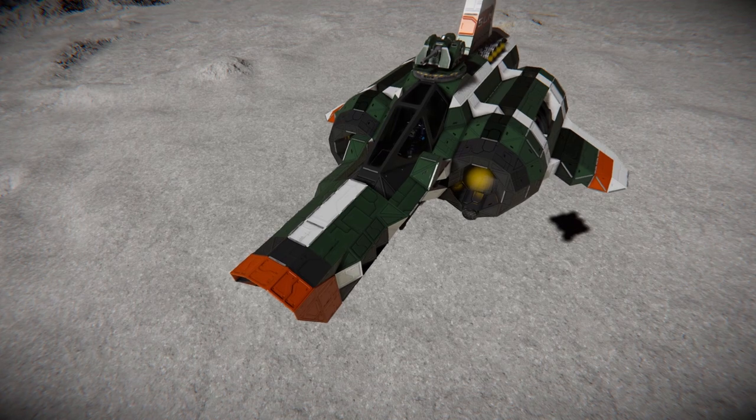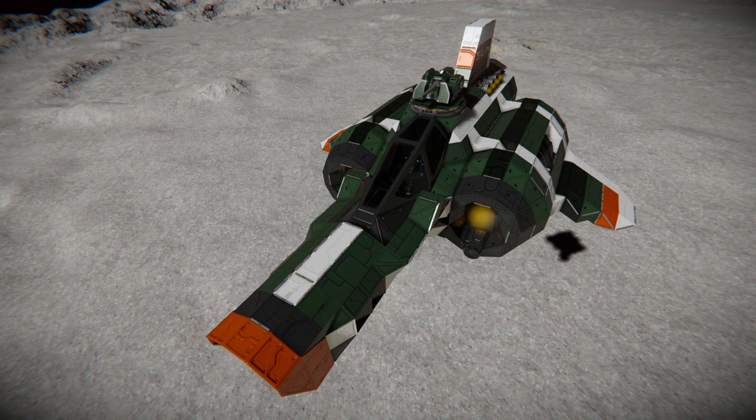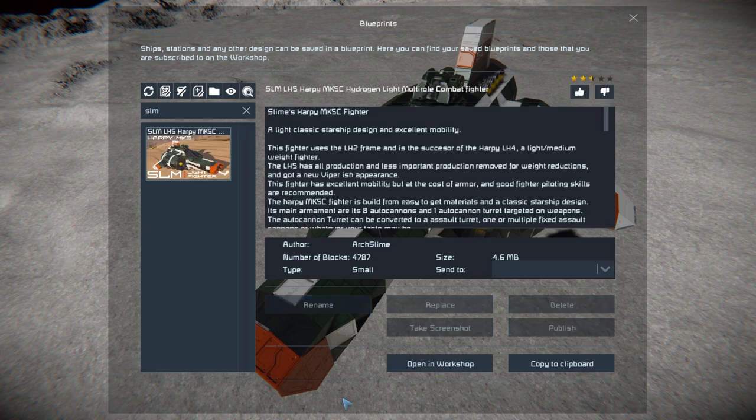When I saw this on the workshop page I absolutely fell in love with it. It's basically a short, chubbier version of the Viper and it comes equipped with autocannons at the front, hydrogen thrusters, large hydrogen tanks, and autocannon turrets, and we are bloody fast in pretty much all directions. Press F10 to find this in the spawn menu. The SLM is apparently 4,787 small blocks using no DLC packs and no mods.